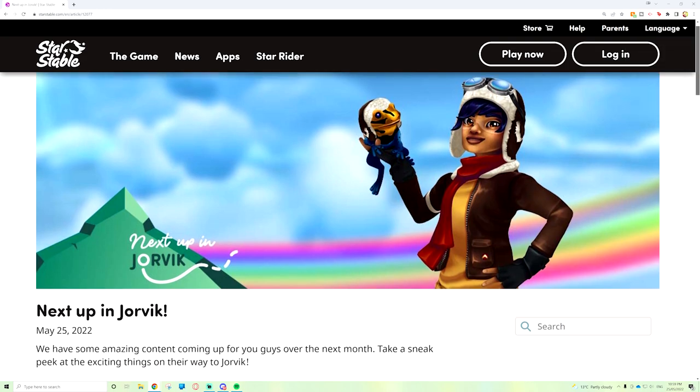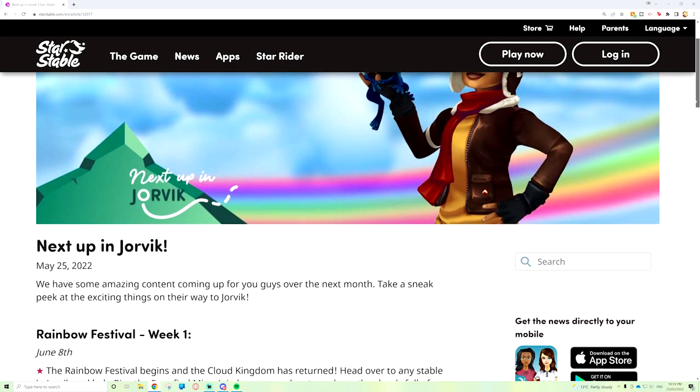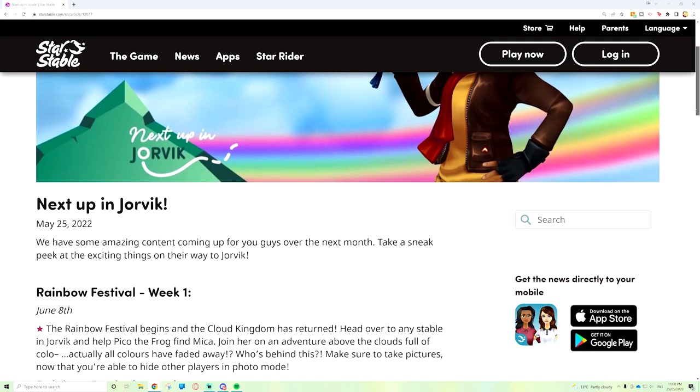We have some amazing content coming up over the next month. Rainbow Festival Week One, June 8th: the Rainbow Festival begins and the Cloud Kingdom has returned. Head over to any stable in Jorvik to help Pico the frog find Mica, and join her on an adventure above the clouds — where all the colours have faded away. Who's behind this? Also: make sure to take pictures now that you're able to hide other players in photo mode as well.